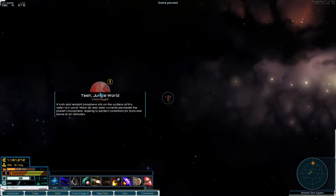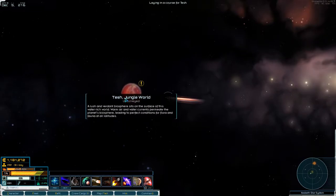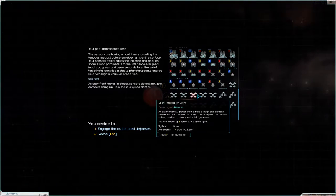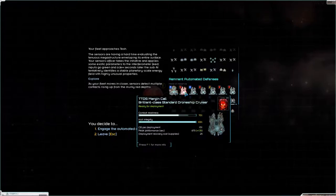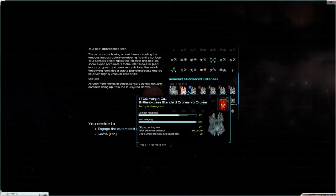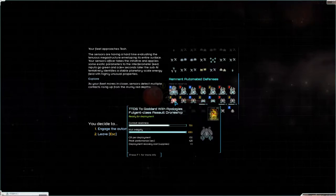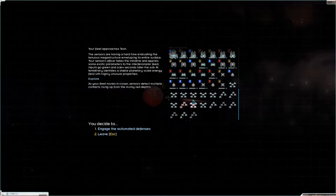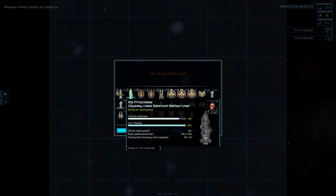Welcome back to Star Sector folks, we are out here at the red planet and we are about to assault it. Let's explore - holy hell, that is a big remnant fleet! One radiant, one, two, three, four, five, six brilliance, five fulgents, six scintillas. The scintillas are going to be important to destroy because they carry all the fighters, so those are the ones we'll go after first.